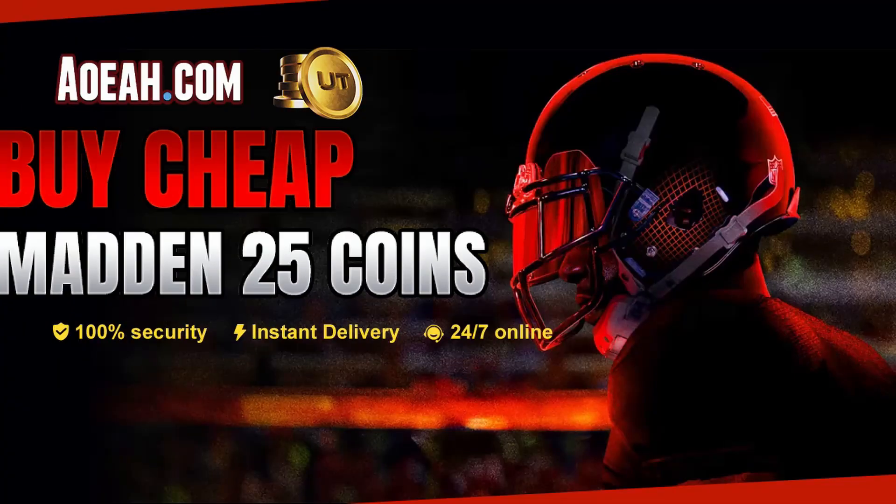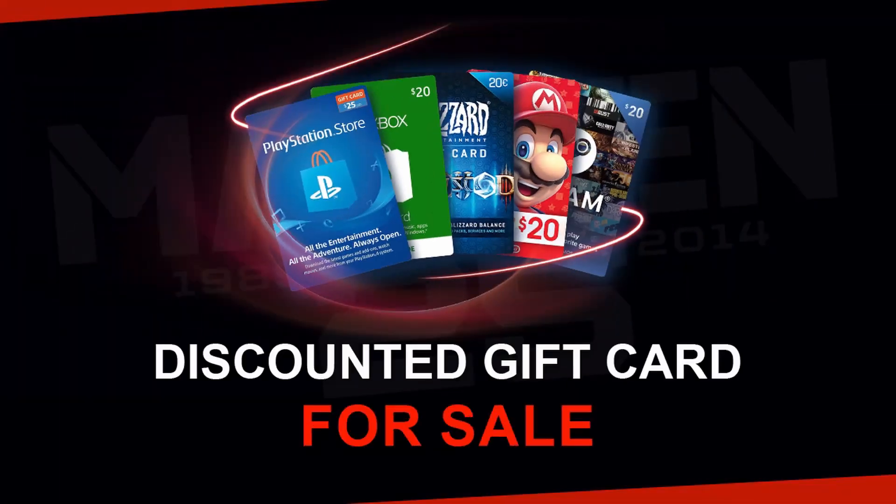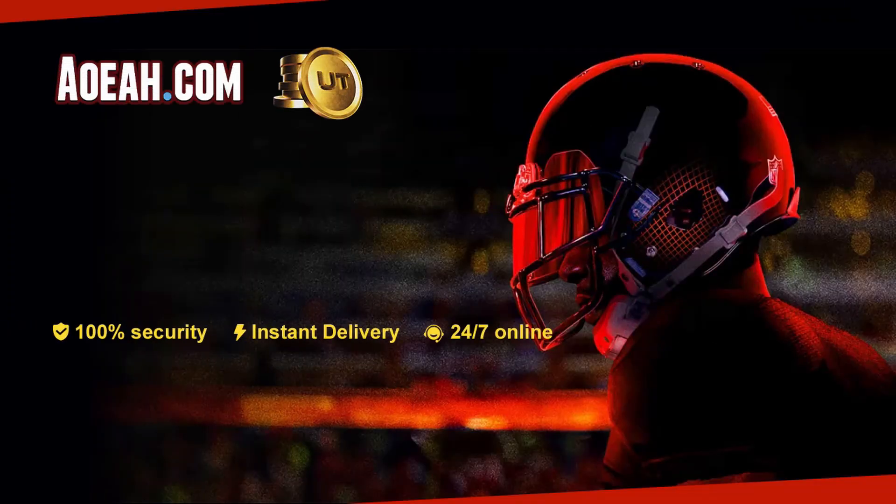If you guys are looking to upgrade your Mutt Squad and are sick of ripping these horrible packs, go over to AOEAH. They deliver your coins fast and they got the cheapest coins in the game. Use code MONTY for 3% off at checkout.